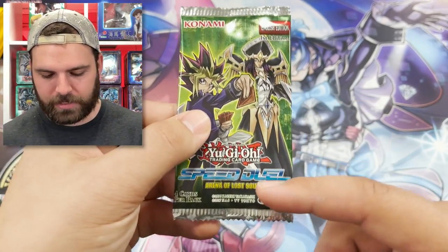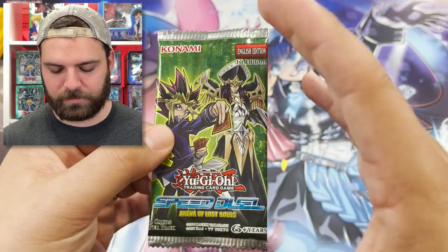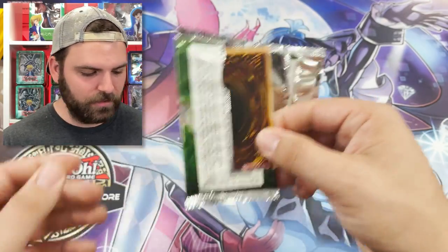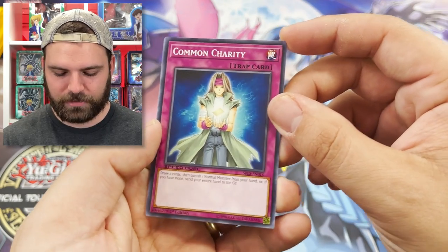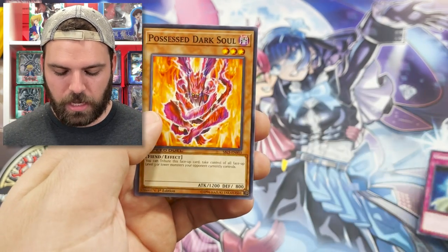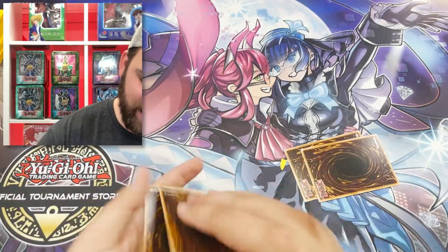This product is completely based off old Yu-Gi-Oh! — Duelist Kingdom, the original series, first 10 to 20 episodes. Arena of Lost Souls is literally the name of one of those episodes. The concept is awesome. Speed Duel itself is tough — we've got Duel Links and Rush Duels competing with it. Cards that say Speed Duel are still playable in the main game, which is good. We got Common Charity, Possessed Dark Souls, Clown Zombie, Gravekeeper's Ambition — a pure common booster pack from Arena of Lost Souls.